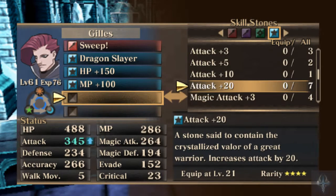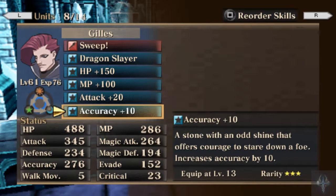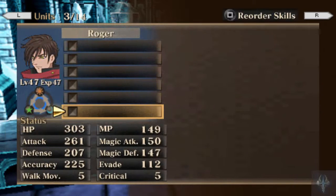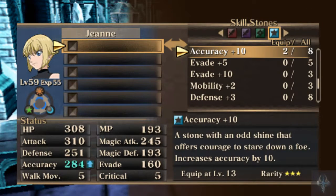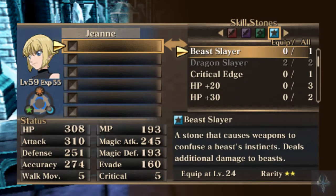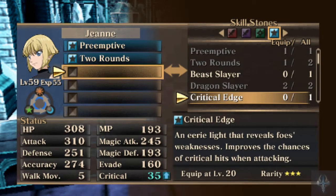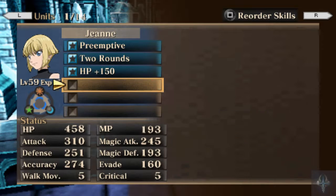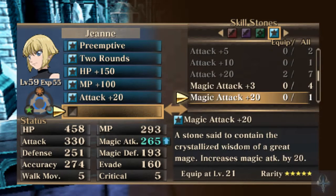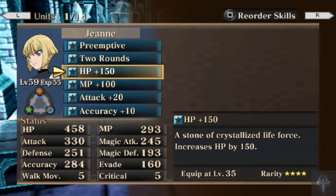We're going to give Lahire HP plus 150, MP plus 100, Attack plus 20, and Accuracy plus 10. After that, I'm going to go ahead and put most of my big stuff on Jaune, because I'm going to have her as a just-in-case type person. We're going to give her Preemptive two rounds — I don't have any more Dragonslayers — HP plus 150, MP plus 100, Attack 20, Accuracy 10. That's Jaune.